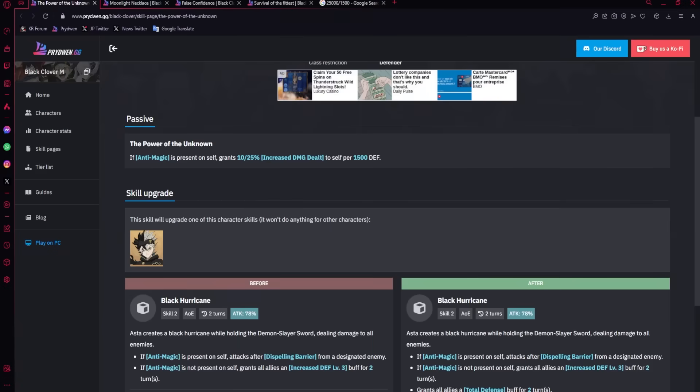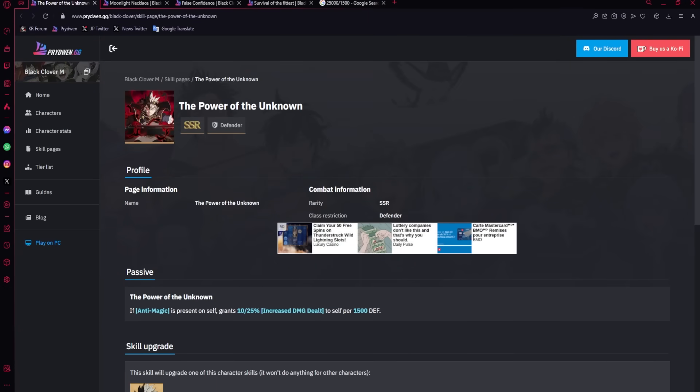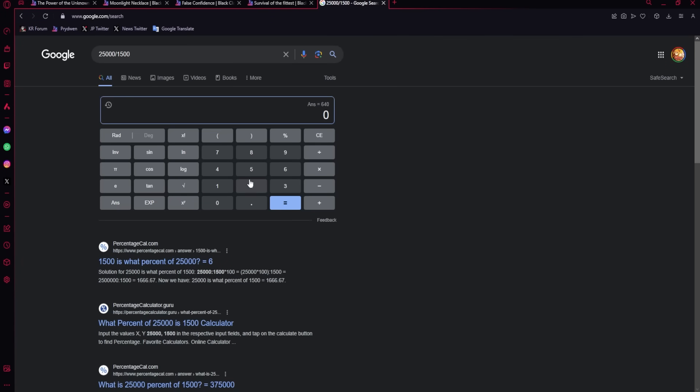Now we get to talk about Black Asta's best skill page. This is his best skill page — you get an extra 10% increased damage per 1500 defense when anti-magic is present, and it goes up to 25% at max dupe. So if you want to dupe this one out, I would recommend putting skill page dupes into it. With the skill page, if you have 25,000 defense, that is 25% plus 15% from his passive — 25,000 divided by 1500 gives you 16 stacks, so that is a 640% damage multiplier.